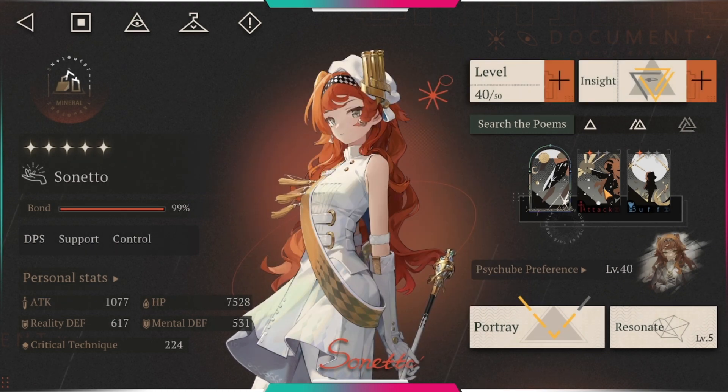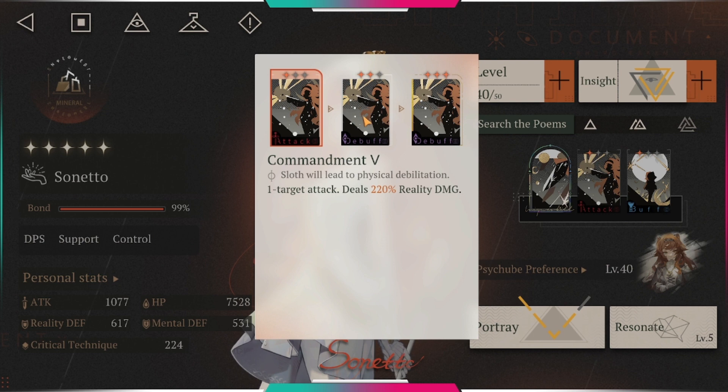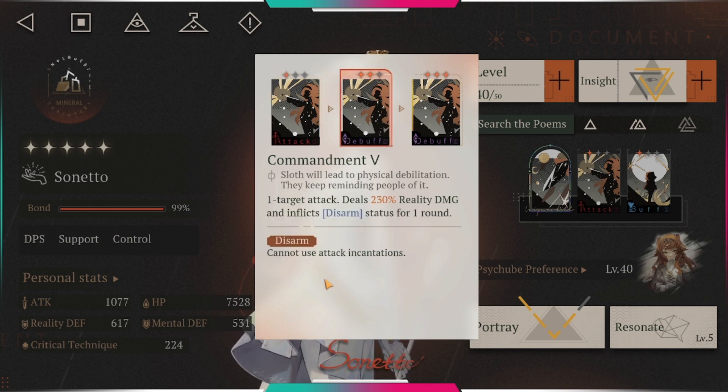Her next arcane skill is a one-target attack that deals 220 reality damage. When you get more incantations on this arcane skill, you can basically disarm the enemy — disarm means you can prevent the enemy from attacking, they literally can't attack. That's her debuff: it does a lot of damage and also inflicts disarm.